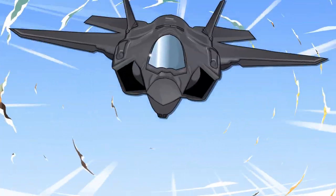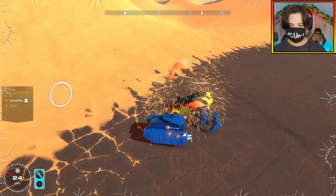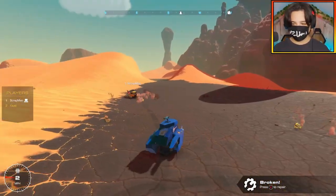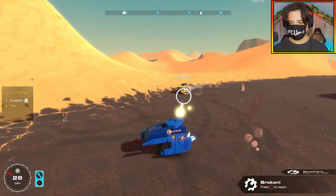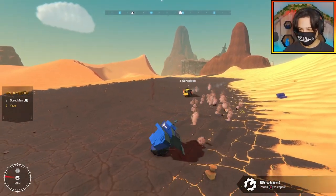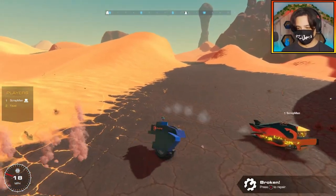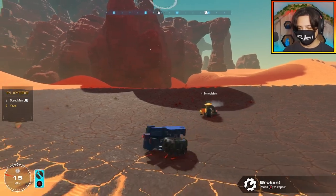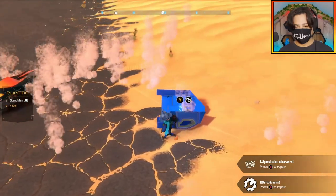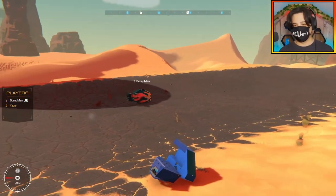Three, two, one — go! Spinning out — not easy to drive. There goes my gun! I had to ram because the smart cannon wasn't working out. You popped my tire — I'm not having a good time. Just need to get rid of that wheel. Oh, you tail-whipped me! I actually did a tail whip and it worked! Oh no, my gyros — wait, I can still shoot! Scrap Man, what did you do? You're missing one essential gyro. Tail whip! I am disabled too — I did not survive the tail whip. You still had a wheel but your seat was disconnected, so that's a tie.